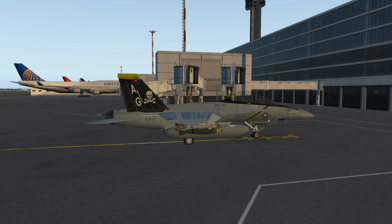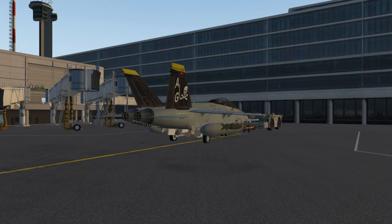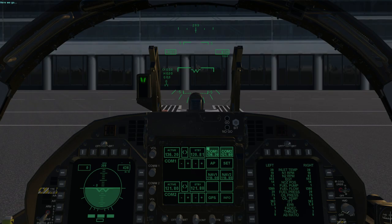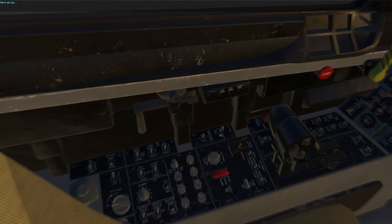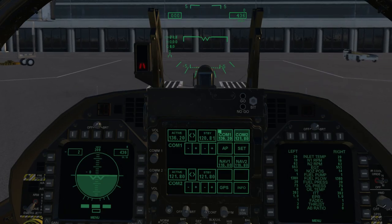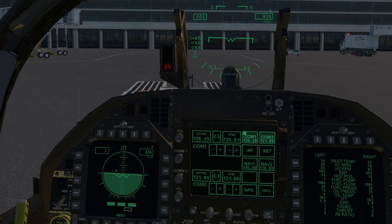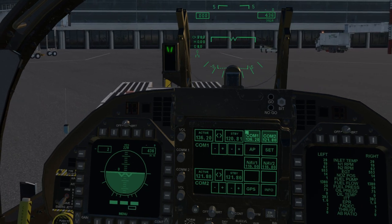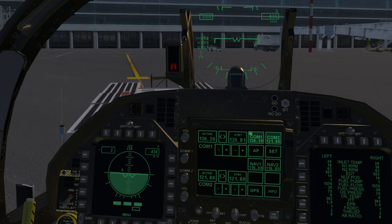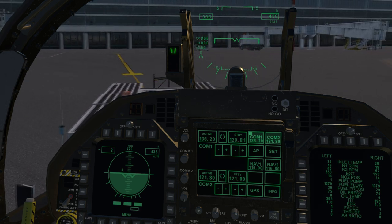Let's get the ground vehicle — brakes off — and get pushback to the left. The push cart has arrived and it does clip into the nose a bit, but let's ignore that. Interesting parking in airport parking spaces as a fighter, of course. Supposedly there's a way to land this on carriers and also to do aerial refueling, which is interesting, but I haven't tried those out yet.